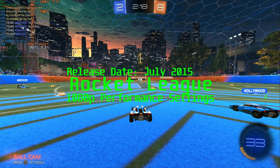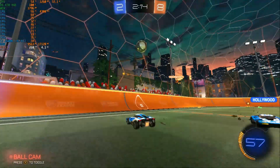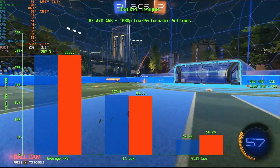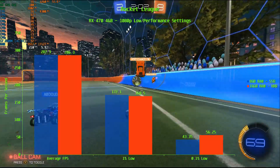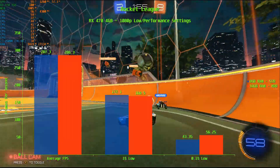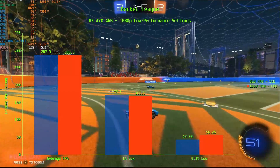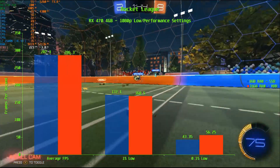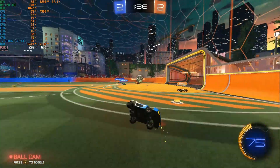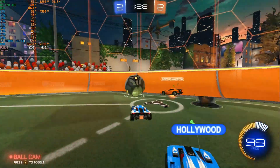Rocket League doesn't really care if you're running it from an SSD or with 16GB of RAM. The average frame rate is within a margin of error, with only 1 FPS between the SSD and 16GB config at 286 to 287 FPS. The 1% low is again very close, with the SSD scoring a slightly better 172.1 FPS to the 16GB's 168.5 FPS, while the 0.1% low shows a slight advantage to 16GB with 56.25 FPS compared to the SSD's 43.35 FPS. Neither config provided a meaningful advantage in Rocket League.